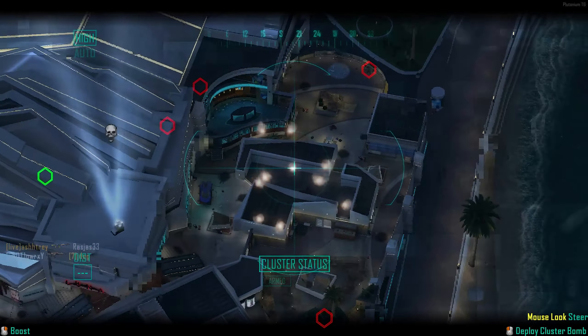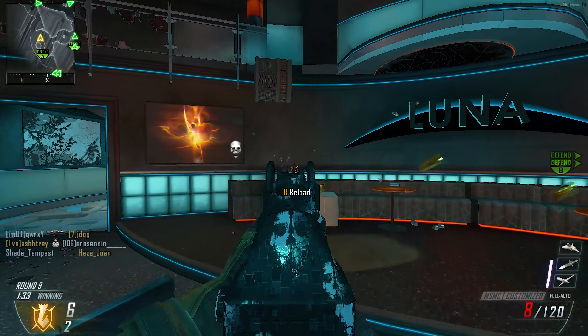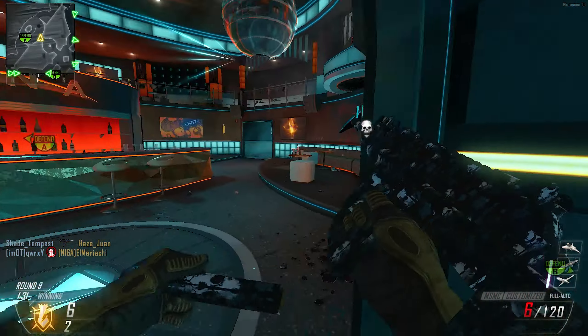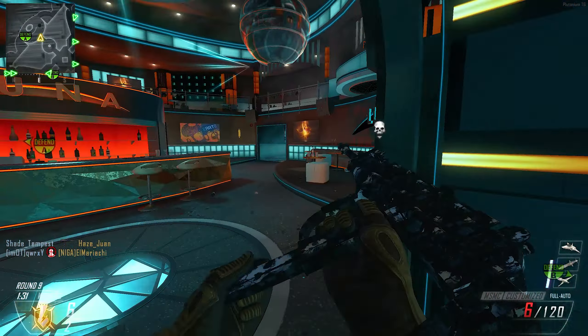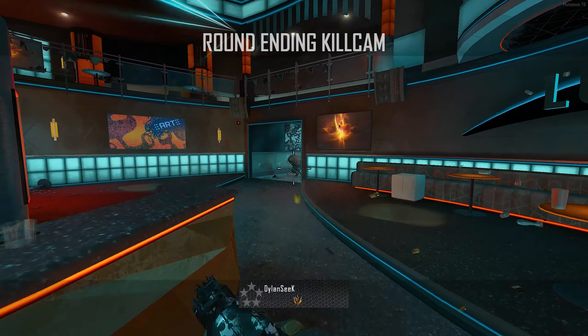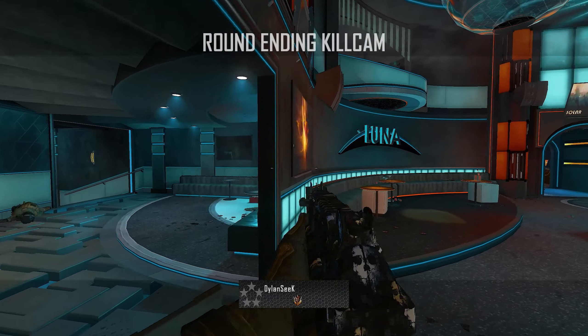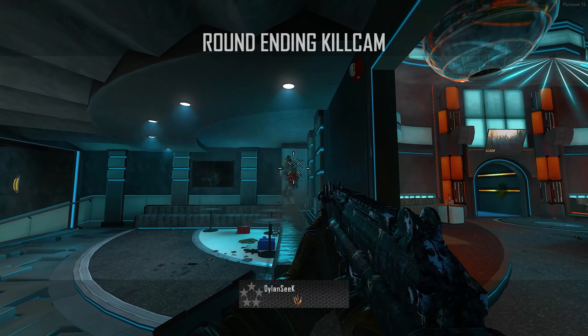Dude's trying to wall bang but he doesn't know how to wall bang. We'll go for you because you're up top, you can't get away. Let's go baby, let's go! I stand by this — this is the most underrated map in Call of Duty history. That's a bold statement, but this map...